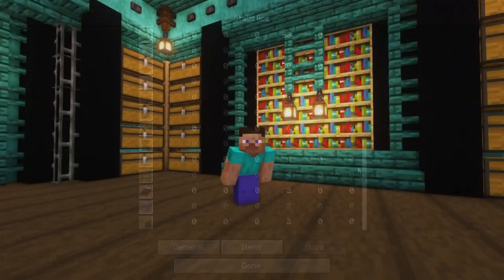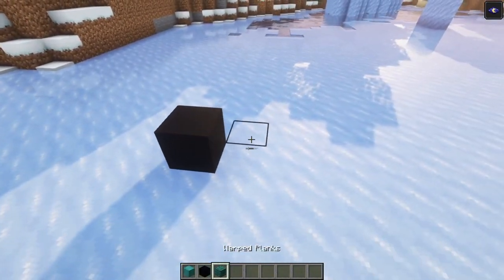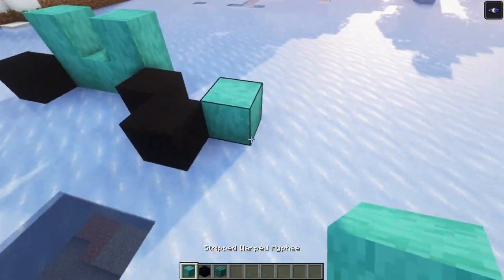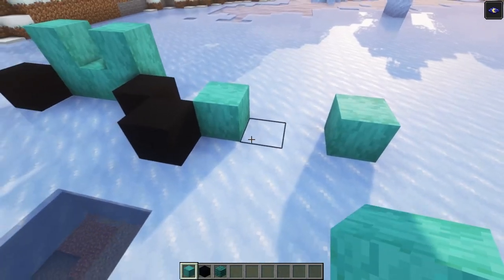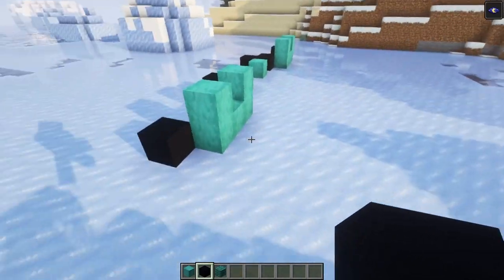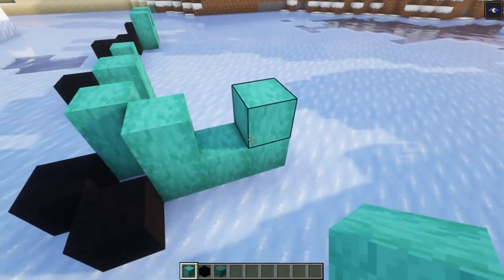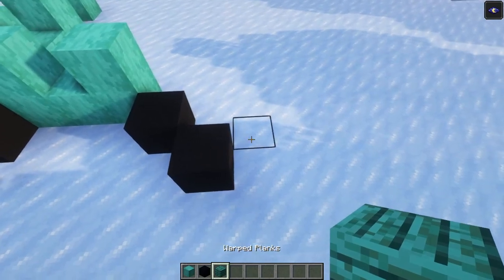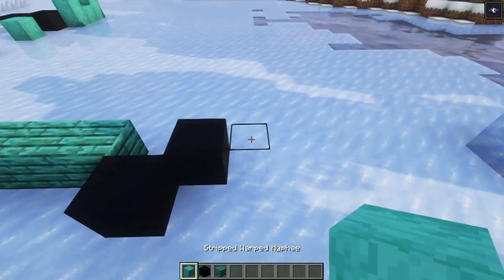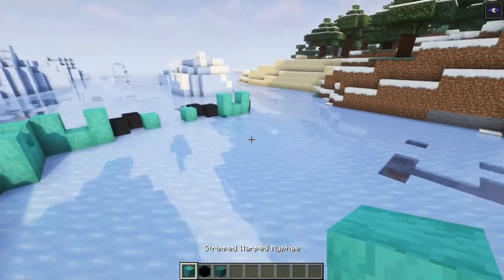Once you've got everything you need, let's get started. We'll start off by outlining everything. We're going to have one wide window first, then go in two blocks — this is going to be the entrance, so you want to skip two blocks. We're going to repeat the same thing on the sides: go in one block from the corner, repeat the same window shape, go in two blocks, have a four-wide wall, and then build in the last window. Let's build this side in.